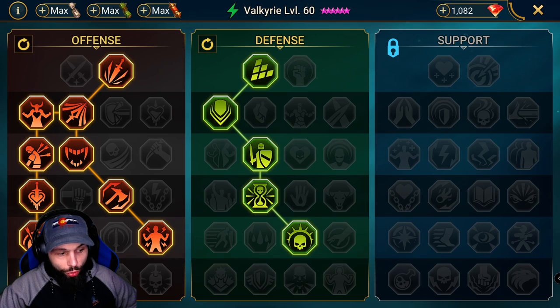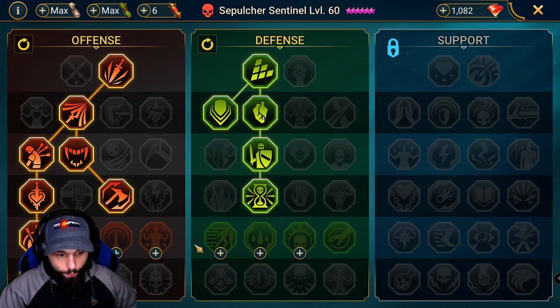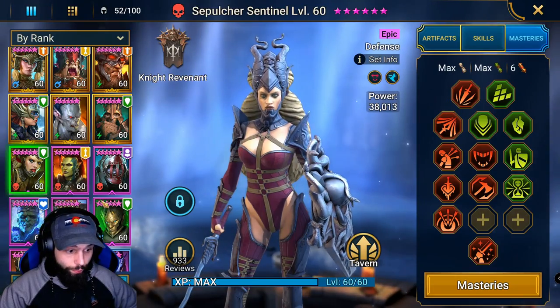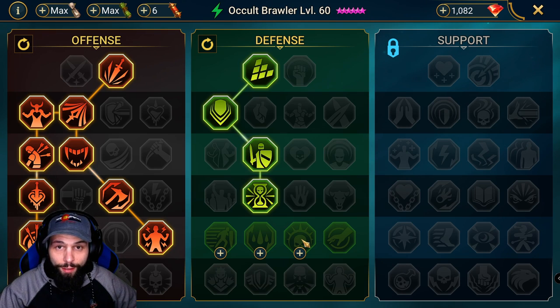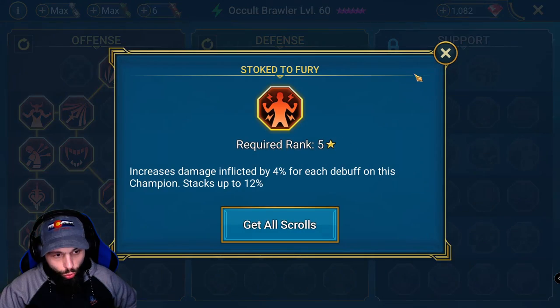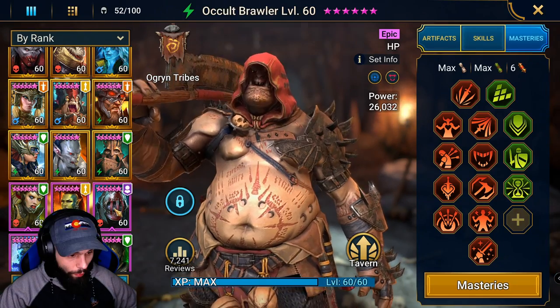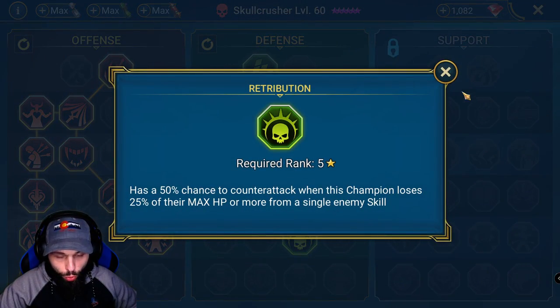Valkyrie is the same except you're going to go for War Master instead of Giant Slayer. For Sentinel Sepulcher, you can go with Retribution, same thing on the offense tree going down into War Master, and you could grab Stoke to Fury. For Occult Brawler, the masteries are not finished on purpose because he actually doesn't lose health until he dies — straight down to War Master, Stoke to Fury, and some defense masteries. For Skull Crusher, same thing: down to War Master, take the path to Stoke to Fury, then Tough Skin, Blast Proof, and Retribution — those are the really important ones.